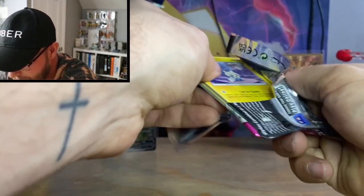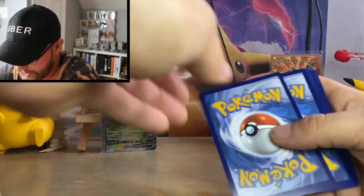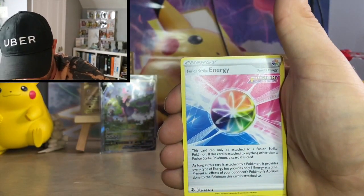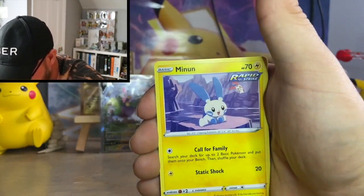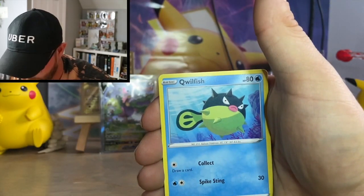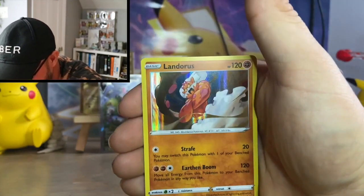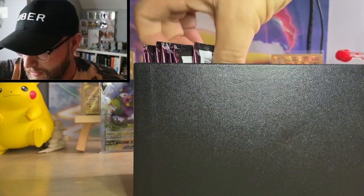From the Fusion Strike pack we got: Water Energy, Fusion Strike Energy, Elsa Sparkle, Druddigon, Minun, Poké Ball, Toy, Galarian Cursola, Qwilfish, Vulpix, reverse Zorark for the reverse uncommon, and the rare is a Landorus hollow. Up next, the Sword and Shield ETB.